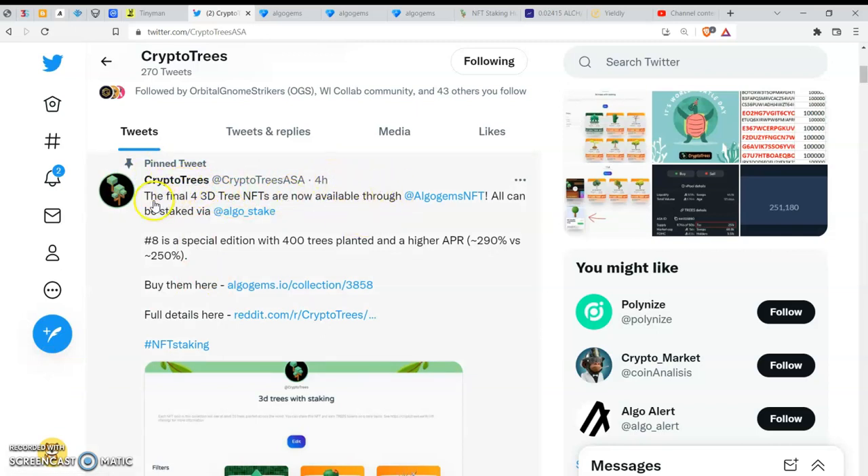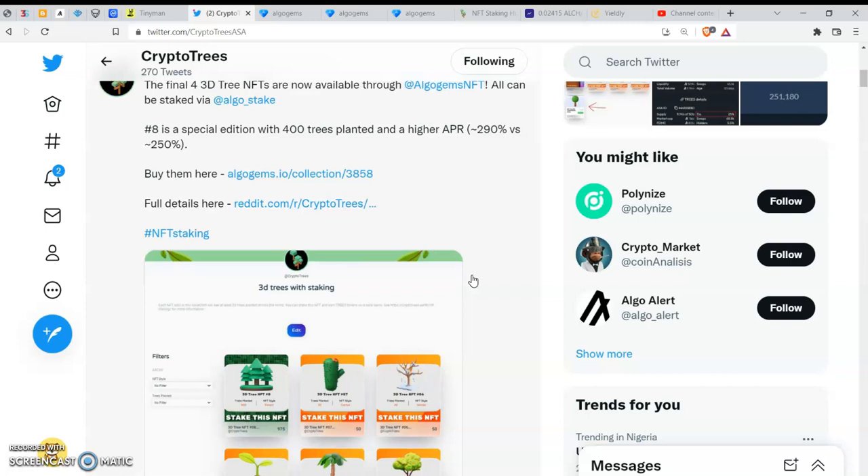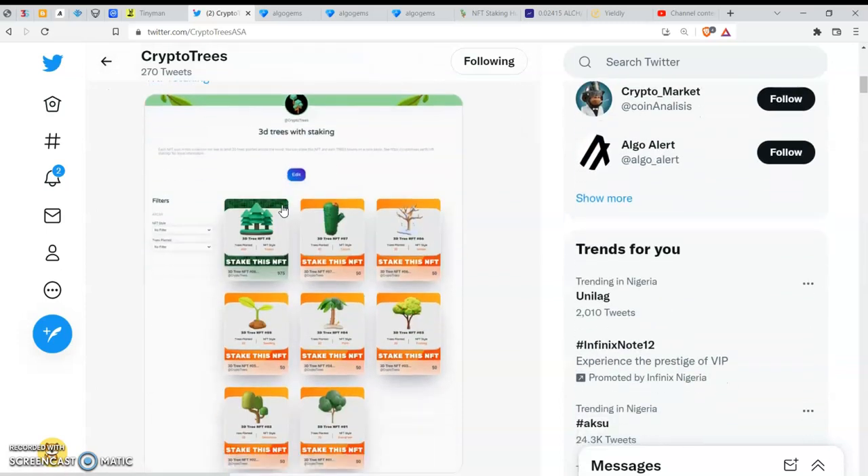The information on the official website came four hours ago: the final 3D3 NFTs are available and all can be staked via AgoStick. Hash 8 is a special edition with 403 trees planted and a higher APY. Of the available NFTs — 219 versus 250 — this Hash 8 has the highest APY of 290%, and once you stake it on AgoStick you receive the AGO and Tree token once every 24 hours, which is trading on various AgoRange exchanges.